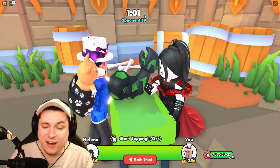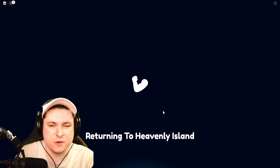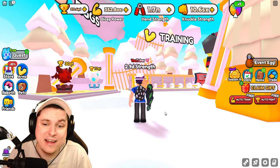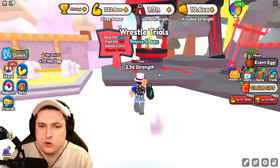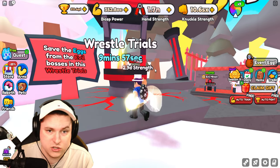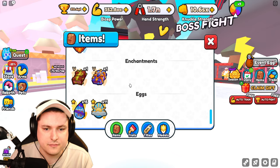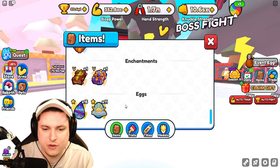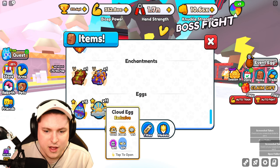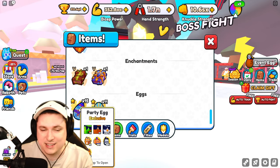I'll end it off at opponent 40 - I can do a little bit more but they're getting very strong. Around 10 total strength should bring it to the full five minutes at a good speed. It's every 10 minutes - definitely nice. So if we go to inventory we have 11 of the new cloud eggs, which is very awesome. We also have 15 party eggs from yesterday's update.